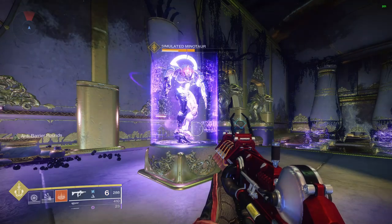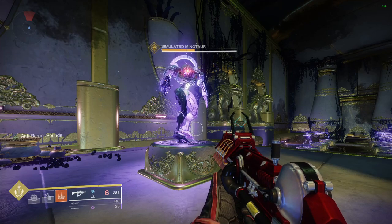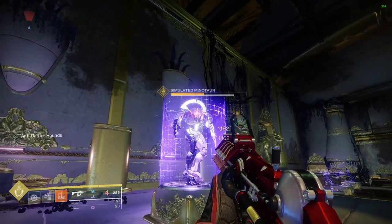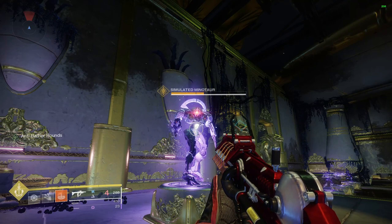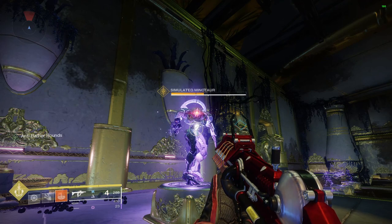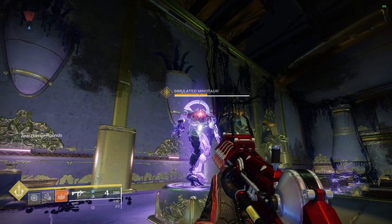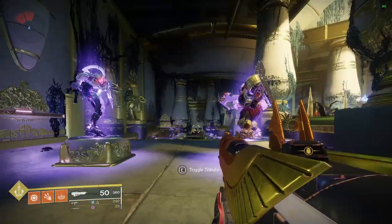Now if you come across a modifier called Match Game, that makes the mission or activity harder. It means that if you try to shoot a purple void shield with a blue arc energy weapon or a kinetic weapon — anything that is not a void damage weapon — it will do essentially no damage to the shield. It'll do a tiny bit, but it would take so many bullets; it makes the shield far more resistant to any damage that isn't the same type.